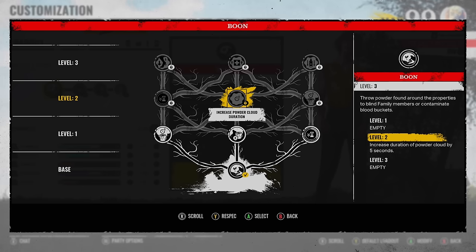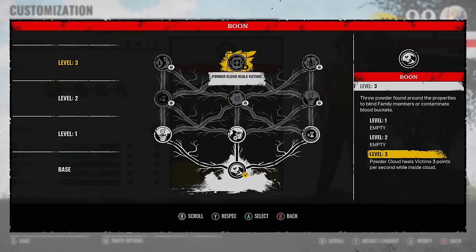Make sure you go for the increased powder cloud duration if you're going for that, just so you've got more time. Not only if you're running extra drip, if there's no health in the basement, you can always go around the map, collect some powders, and then heal yourself that way. Really good ability.